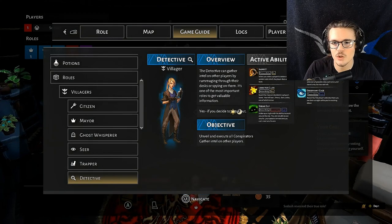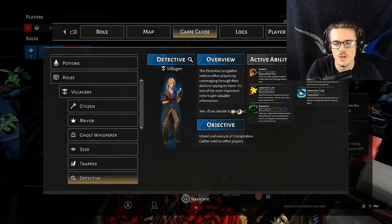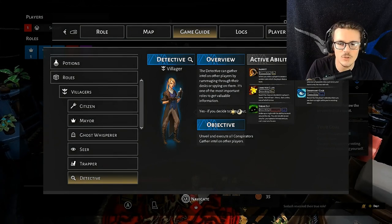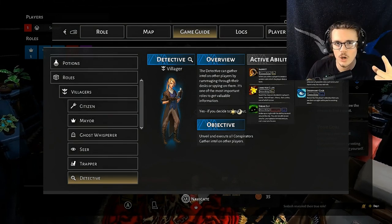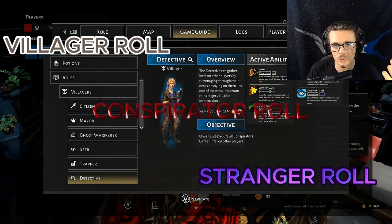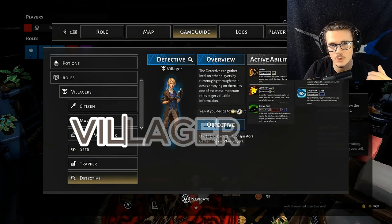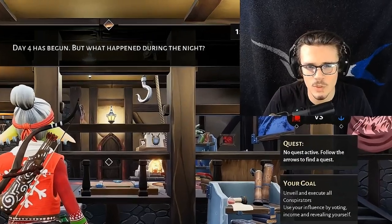Detective is a very fun role. You can use inspect, which means you go up to someone and use that ability on a live player and it will tell you a role that they are not. You have look for clues — you will go to a player's house, go up to their desk and search it. When you do that, it will give you three cards: one card will be a villager role, one card will be a conspirator role, and one card will be a stranger role. You're going to want to keep drawing from that desk until you get their villager card — you will know it's their villager card when the back of the card is brown. Let's say you go to someone's desk and draw trapper, then you go and ask them what their role is and they say ghost whisperer — but you just drew trapper from their desk. That means they are bad.